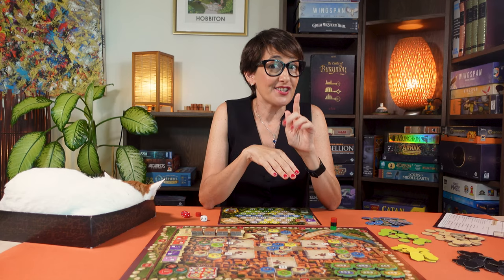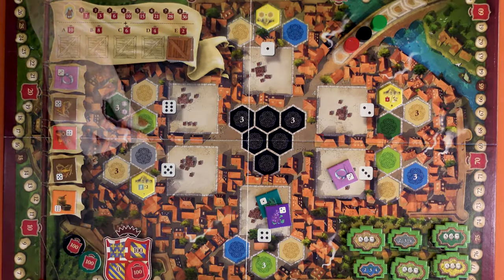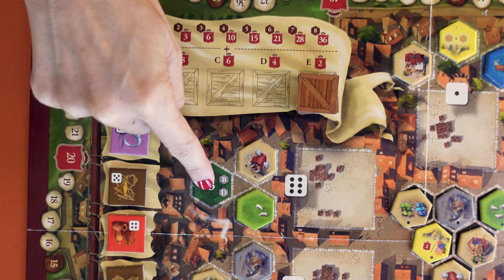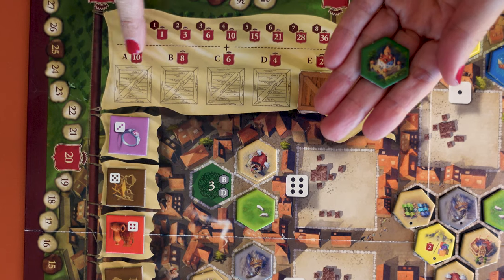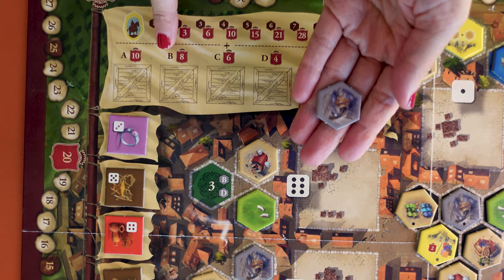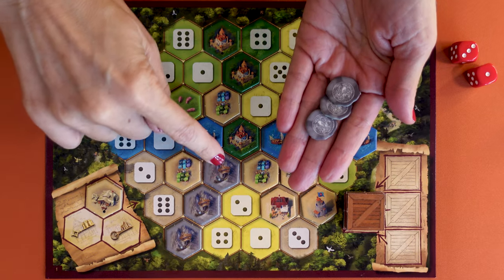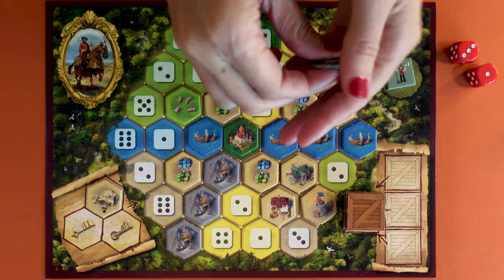Do not remove any goods from the depots. Replenish the hexes with the tiles matching their colour, including the black market. For the three-player game, place a castle in phases A, C and E and a grey mine in phases B and D. Finally collect one silver coin for each mine in your duchy.